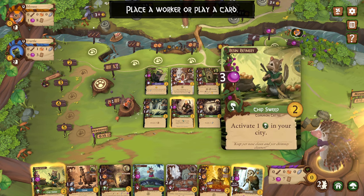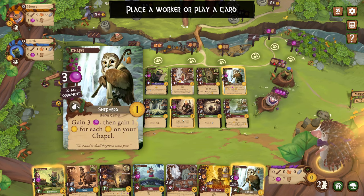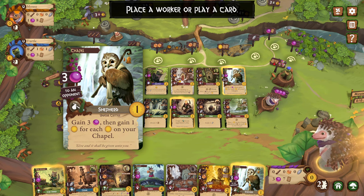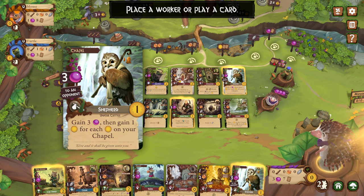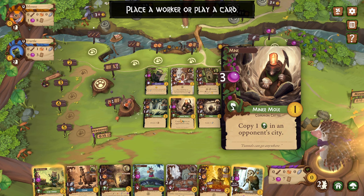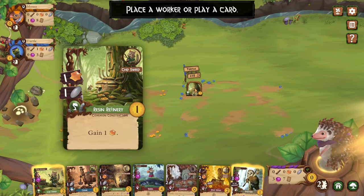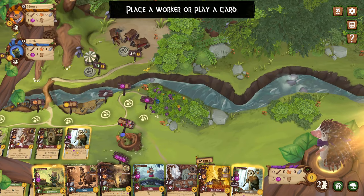We could play Chip — activate one green card in your city. Or the Shepherd — gain three and then gain one victory point for each coin on your chapel. I don't really want to do that right now. And then I can also buy the copy one in an opponent's city. I got another shepherd, so I could copy that and also gain some resin. That'd be kind of interesting.